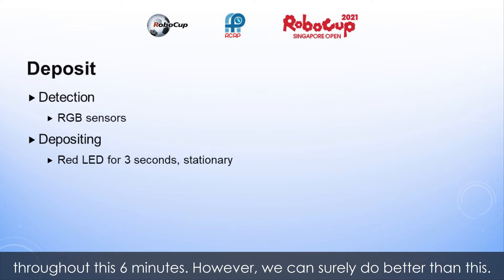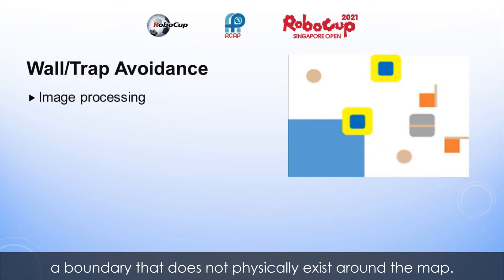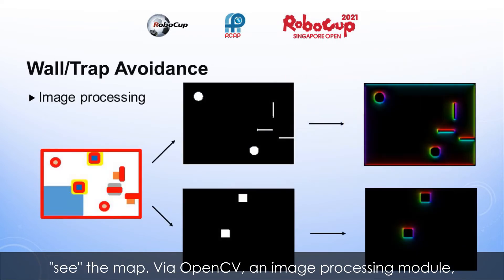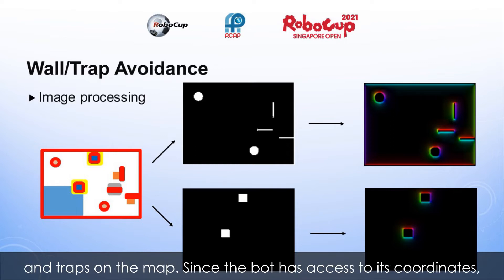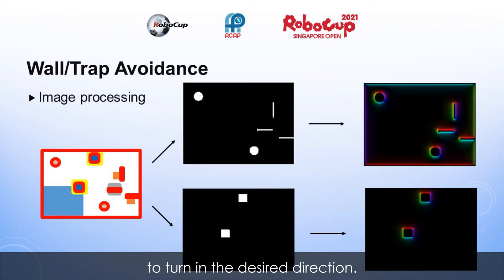However, we can surely do better than this. There are walls and traps present in the map, and a boundary that does not physically exist around the map. To resolve this, we can use image processing to help the bot see the map. Via OpenCV, an image processing module, we can use a program to process the map and produce directions in which the bot should travel in order to avoid the obstacles and traps. Since the bot has access to its coordinates and the direction it's facing, it can perform calculations to turn in the desired direction.